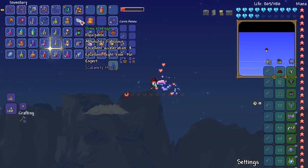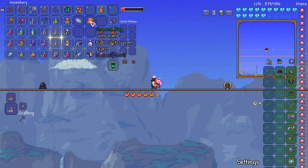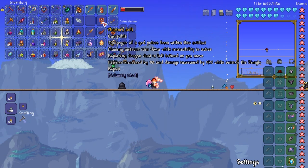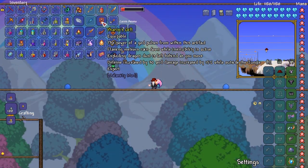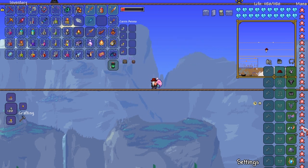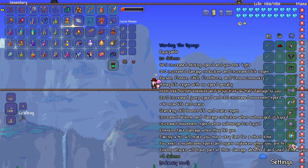I don't know whether these wings are just there to look cool, or maybe you need them for Supreme Calamitas. We got some Yaren's Soul Fragments and a Profaned Trident. We got Yaren's Gift — the power of God pulses from within this artifact. Flaming meteorites rain down while invincibility is active. Exploding dragon dust is left behind as you move. Defense increased by 30 and damage increased by 15 while outside of the jungle. And this one gives you plus 30 max life and mana — probably more useful to me.